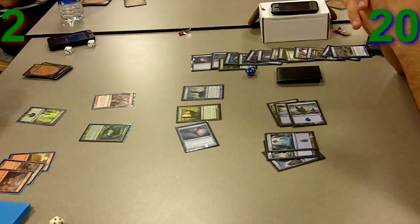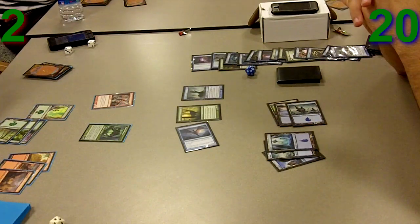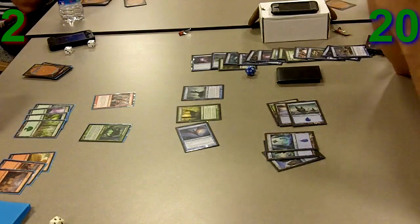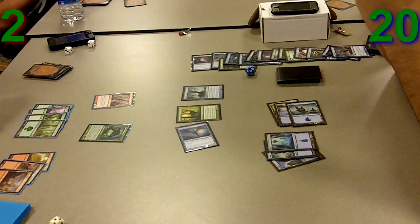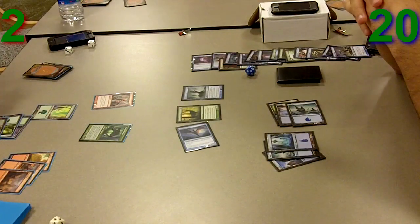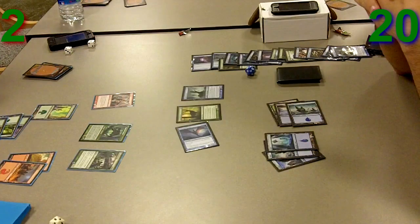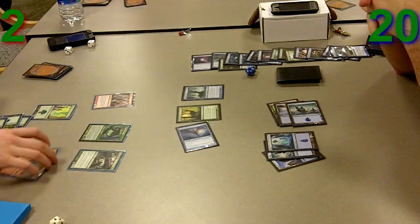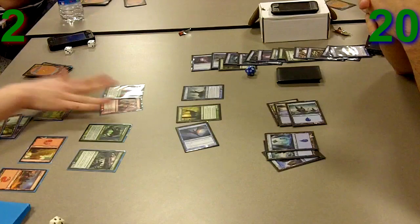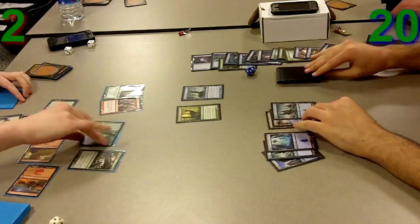This game could have been over had I not made that mistake. The situation was he had a Daybreak Ranger and I was departing it. I figured I'd make my creature a 4/5 — maybe he was trying to see if he could get through, or maybe he wanted to make me waste my Elder of Laurels' pump. Fighting something on the way out does make sense. He thought he had a turn in advance to think about it, so he decided to flip his Daybreak Ranger instead of playing a spell. He would have played a spell had he not had a pump spell, because all my tricks were on the board while his tricks were in his hand.